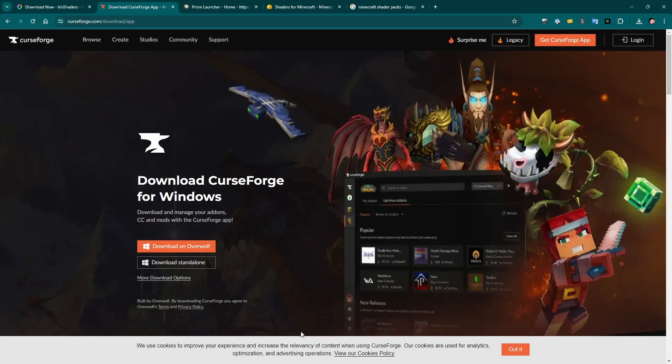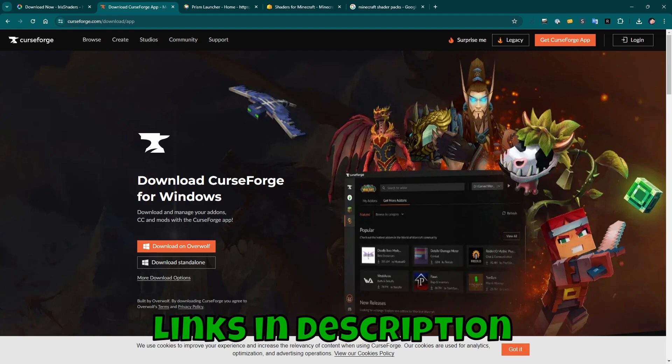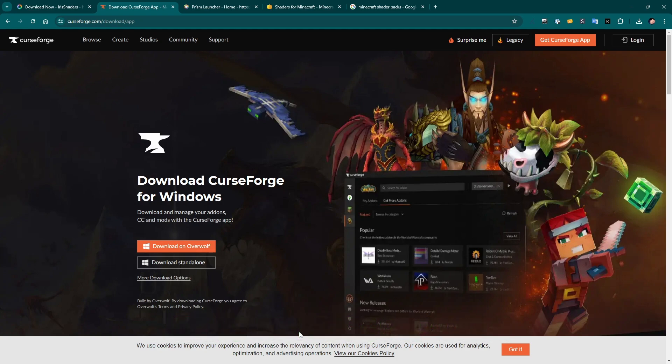The next method for installing shaders is using CurseForge. CurseForge is one of many different mod-loading software packages — this is the most popular, so I'm going to demonstrate in this one. I'm also going to demonstrate in another one which is, in my opinion, much better to use than CurseForge. People love to hate CurseForge, but it works. Go to curseforge.com/download/app — I'll put all the links in the description, and I've got a blog post that goes through all this stuff step by step, which I'll link to as well.